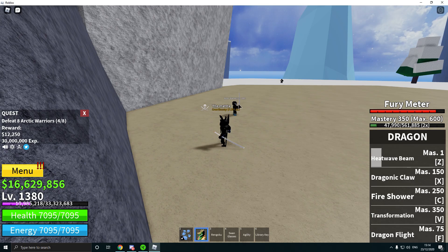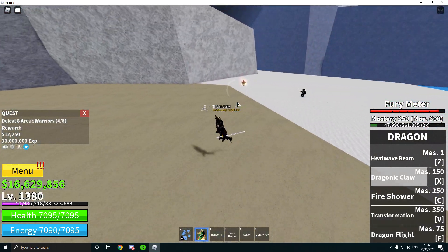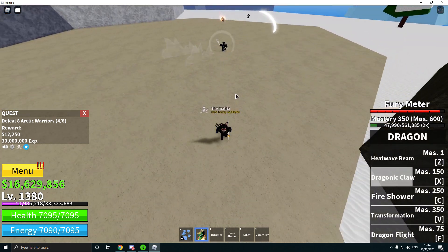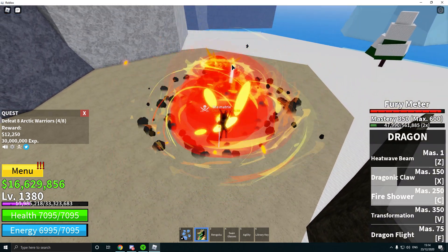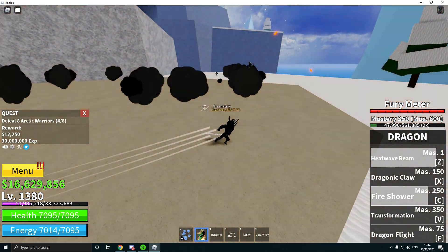The second ability is dragon claw — it just drags the opponent and you damage him, around 2k as well. Then you got the fire shower ability, and in this scenario we attack with the heatwave beam as well, so it's pretty good.